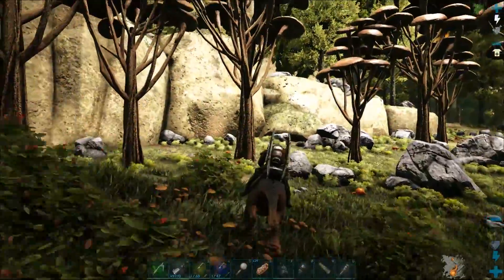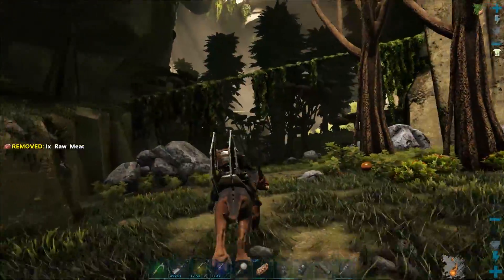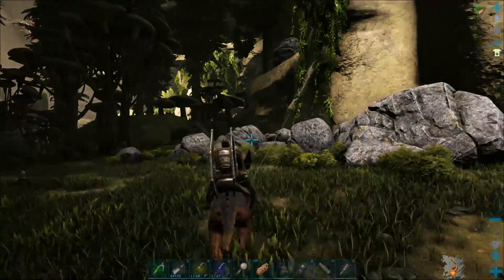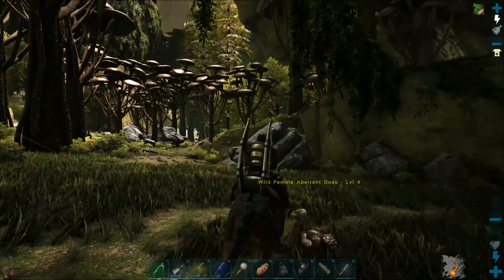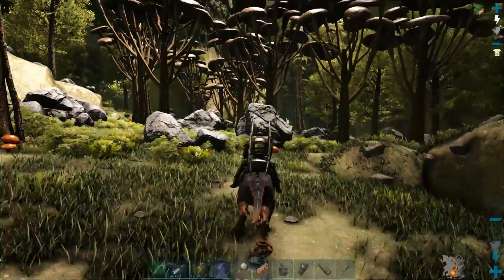Early on in the game, this is definitely the way to move around. This is a mole rat. I will click C. It's amazing, guys. It's amazing.